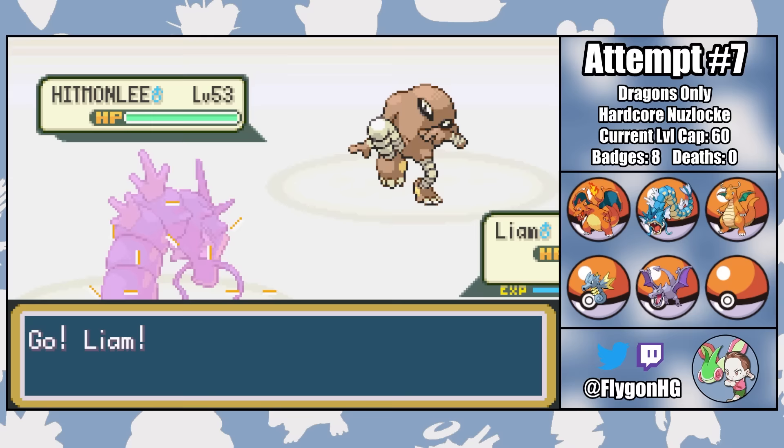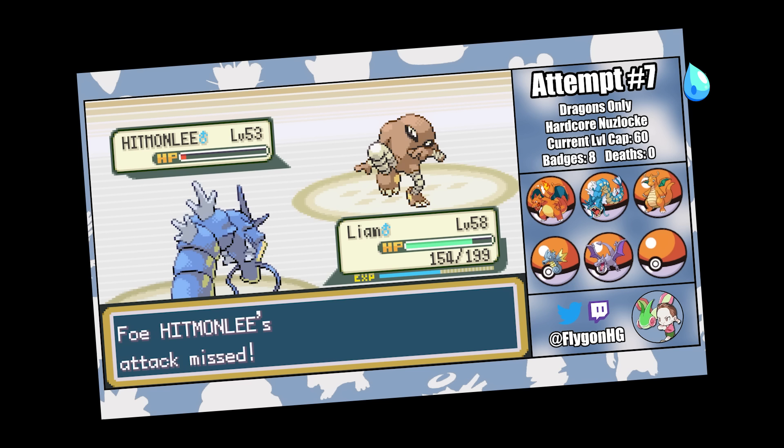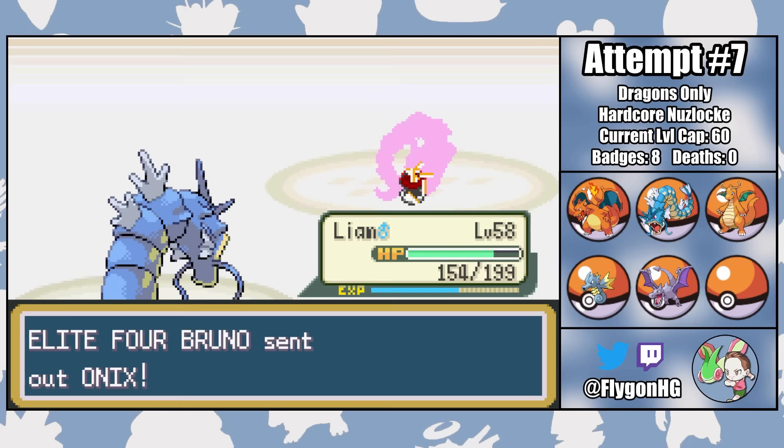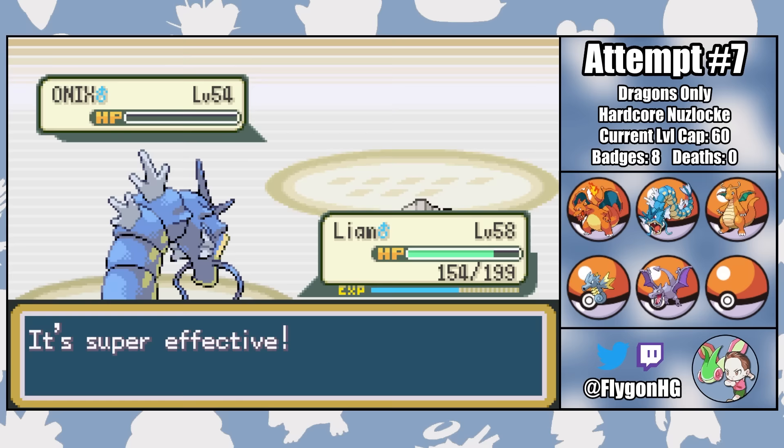With Hitmonlee fourth, it's off to Liam for the Intimidate. A Return isn't quite enough to one-shot the physically frail Hitmonlee, but he just misses his second Mega Kick, which probably wouldn't have killed if it crit. Surf plus Earthquake take out Lee after Bruno heals, leaving him with his second and final Onix. One last Surf gets a clean one-shot, winning us the battle. But that was a little more touch-and-go than I expected, and I don't love repeatedly accidentally risking Louie to crits.